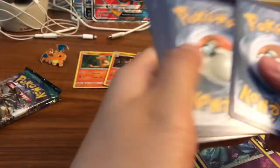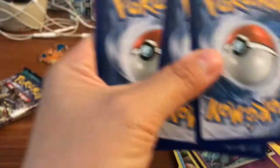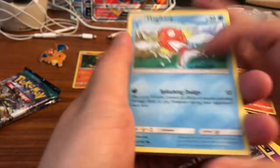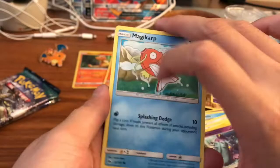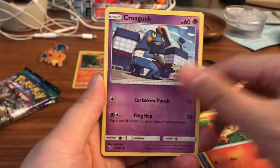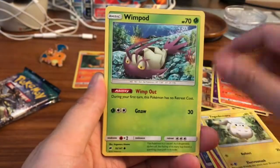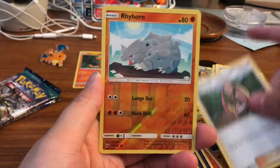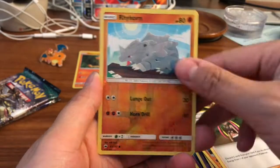This is Burning Shadows — yes, it is. We got Magikarp, Pansear, Croagunk, Totem, Amarura, Wimpod, Fire Energy, Olivia, Lunatone, Plumeria, Rhyhorn reverse — and our rare is a Kingdra holo.